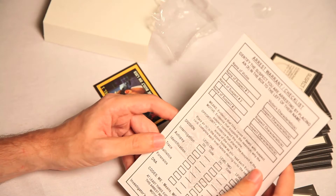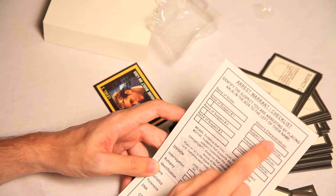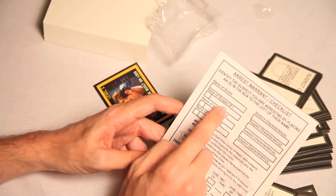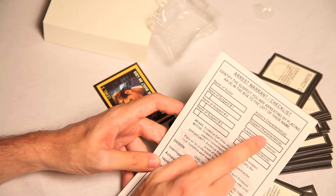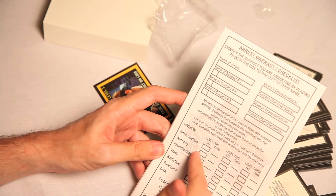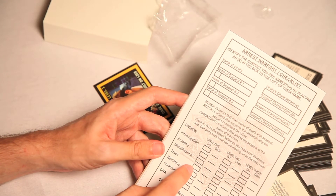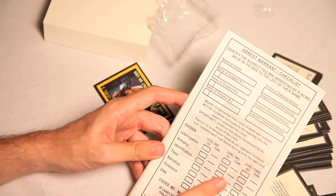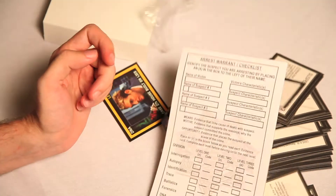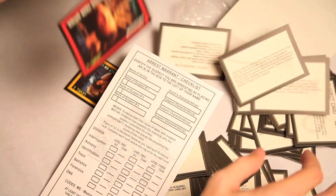This is the arrest warrant checklist. Name a victim: Rocky Balboa. Victim's characteristics: he was a stallion who was Italian. Name suspect number one: Mr. T. Suspect characteristics: he doesn't pity fools. And then interrogation: I asked him, he said no. Autopsy: ew, gross, didn't want to. Identification: he has to carry one at all times. Trace: that's three. Ballistics: two of them. Forensics: dead people. DNA: not on my watch. Investigator's name: Scott vs. Box, opening up the booster pack, full of boring weird game stuff. And there you go — roll the die. Murder!